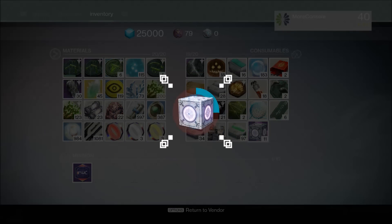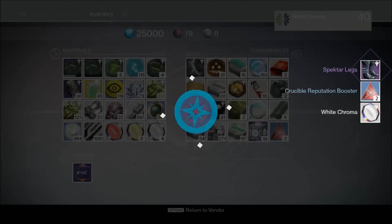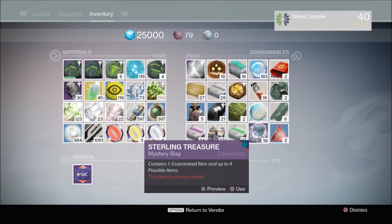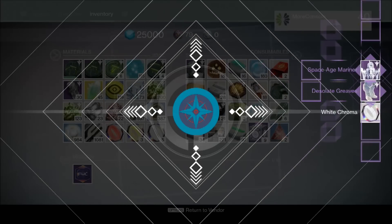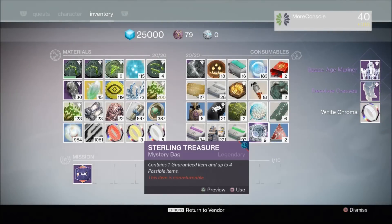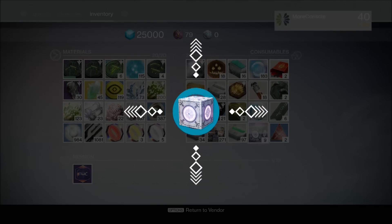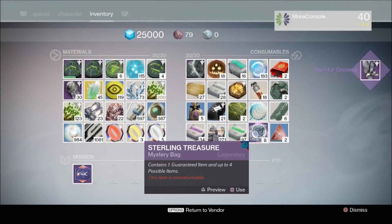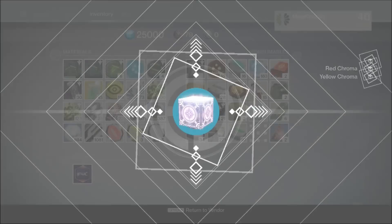We'll look at that after I open all of these. A boom — we have the Spectre legs, I think I've already got those too. So like I said this shows you kind of the drop rates — if you were dubious about buying sterling treasure this should perhaps help you make your mind up. Boom — we got the Space Age Marina, that's pretty damn cool. We've also got desolate greaves — pretty tasty. I want some helmets. Again Spectre Greaves — as you can see you're not guaranteed to get the things you want. Hopefully I can get a Titan helmet.